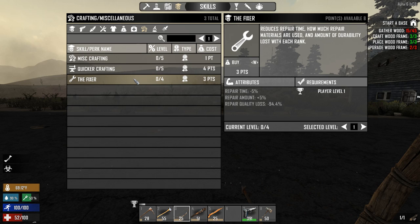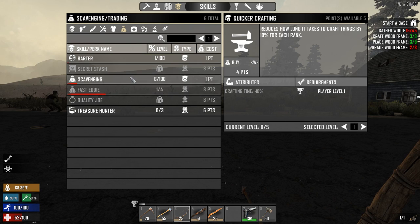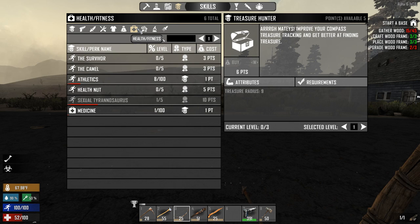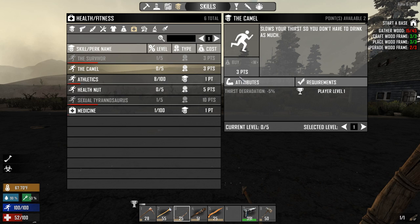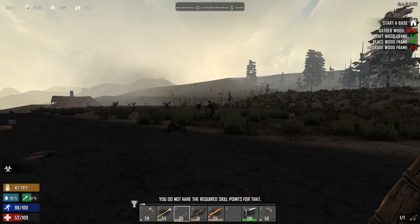Miscellaneous - The Fixer, because we are about to fix our tools quite soon. Let's buy that. Quicker crafting - no. Treasure hunter - we don't need that right now. Help Nut - max wellness plus five, I think it was much more in Alpha 15. The Survivor slows down your metabolism - let's take that. And The Camel - I don't have any points left, damn it.